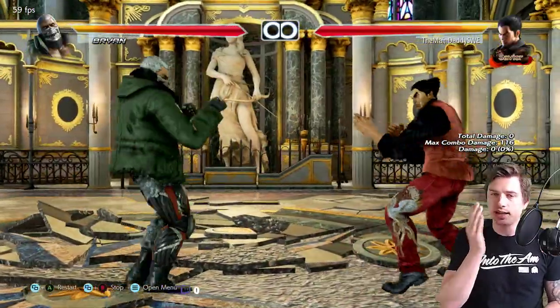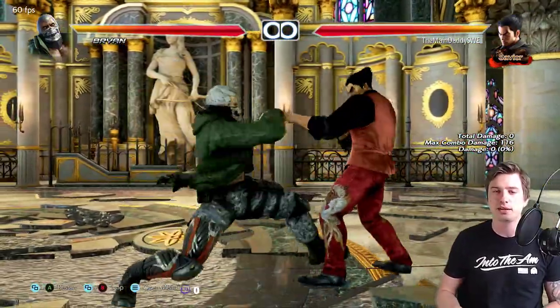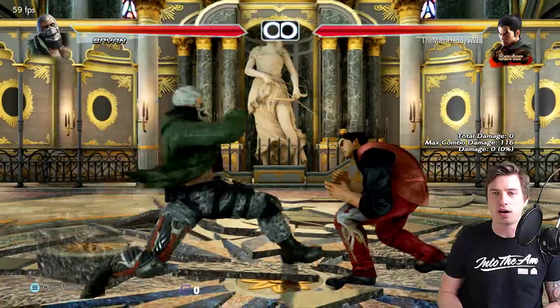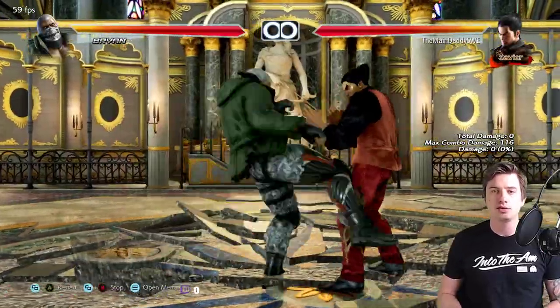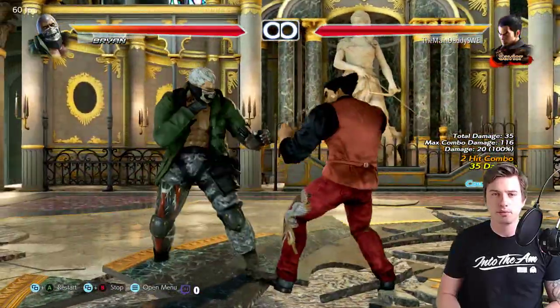Quarter circle back 4 is something Bryan players like to use on wake-up after you've tech rolled. Expect it — you might think it's a hatchet kick, but duck it. This move is minus 12 with no pushback, so make sure to punish it every time.